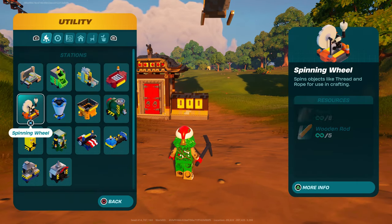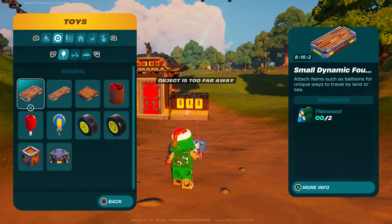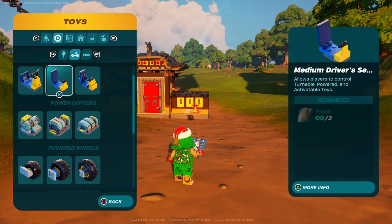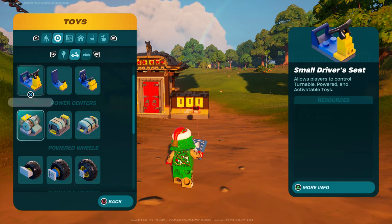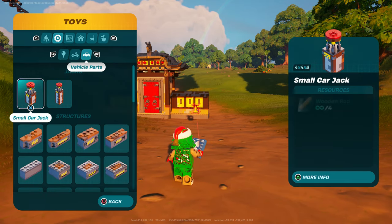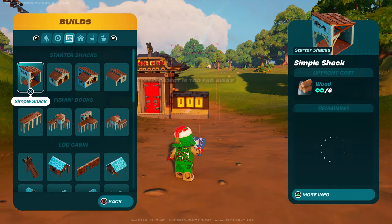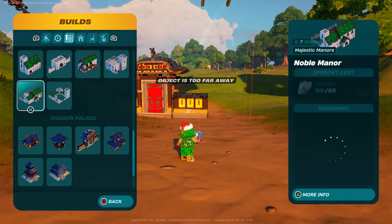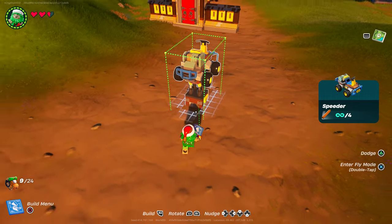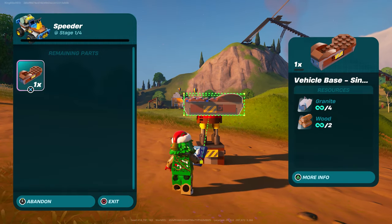First thing first, we're going to start with the first vehicle. Go all the way to where you see Toys. Once you go to Toys, you will have the option to customize your own vehicle — you can have these types of vehicles, which is pretty awesome. If you want to create the whole entire vehicle it's going to be pretty fast. Or if you just want to fully create it, go to Built, because Built has the stuff to build your own vehicle. Choose it right here and we're going to start building.